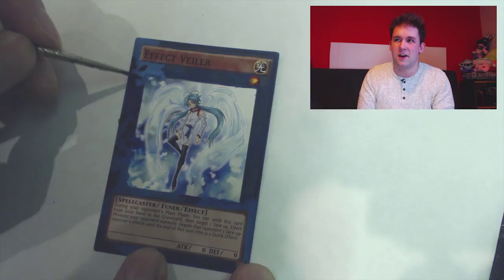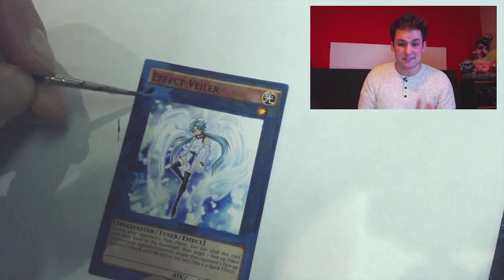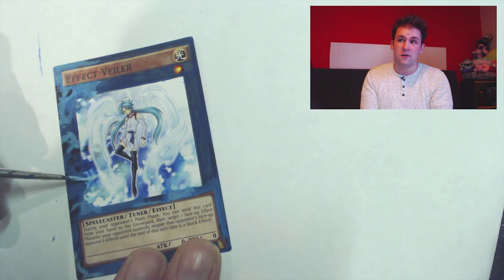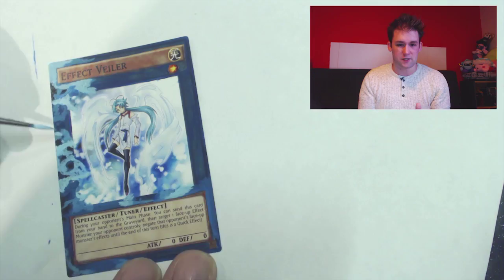First things first, the colour scheme on Effect Veiler is fabulous — it's just so good. I love all my bright colours, the blues, the turquoises, the whites and it just works. What I've done with this card is a very slight black background on the left hand side of the card, because there's black on the left hand side but none at all on the right — it goes from dark to light. So I decided it would be beneficial to do little bits on the side before covering it with the blue undercoat, to make the transition colours much much better.